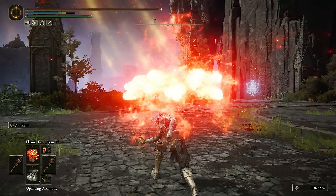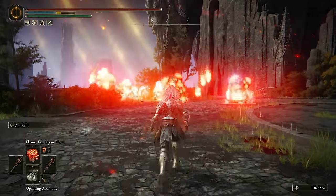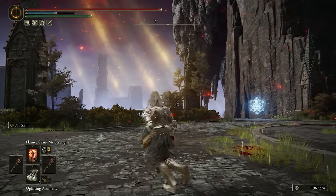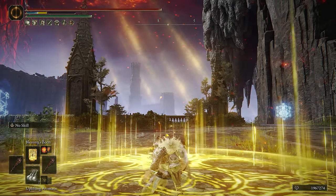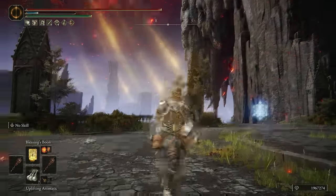I love doing that. Flame Fall Upon Them I use for chip damage or finishing off the opponent. You can charge this as well to make it a lot stronger, although it is pretty slow to cast fully charged. Since I'm on a Faith build I do have a few body buffs: we have Flame Grant Me Strength, Black Flame Protection — I love this to boost our physical defense — and of course Blessings Boon, which I keep on all my Faith builds.